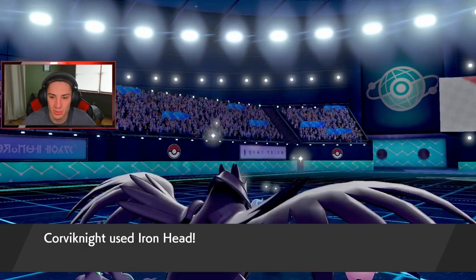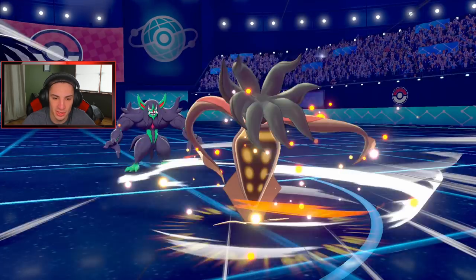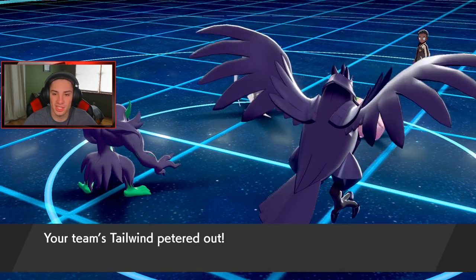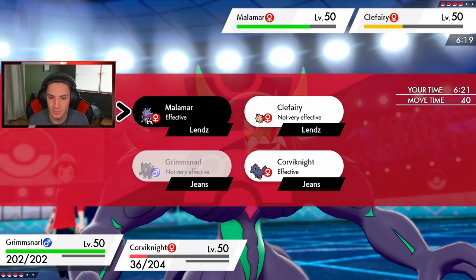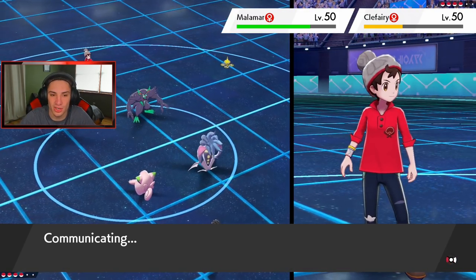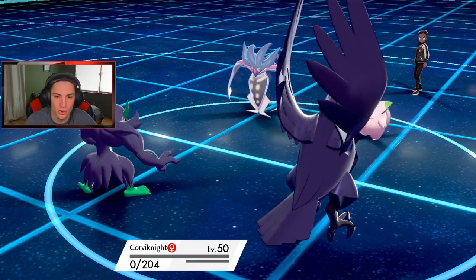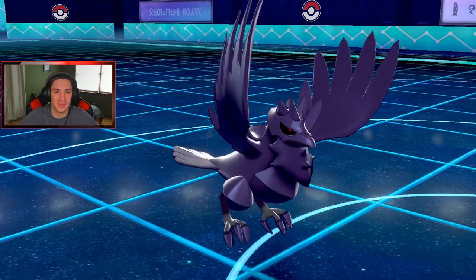Iron Head comes out, super effective — decent damage, I can take it out next turn if I want. He's probably going for Heal Pulse. These guys keep teeing off on us. Malamar's defense rises and Clefairy flinches, but our Tailwind peters out. I'm going to try to set up another Tailwind — I do have Reflect up already, I'll go after this Malamar. That was already four turns, insane. Sucker Punch comes out, another Superpower follows — he's going after Togekiss, not Grimmsnarl.